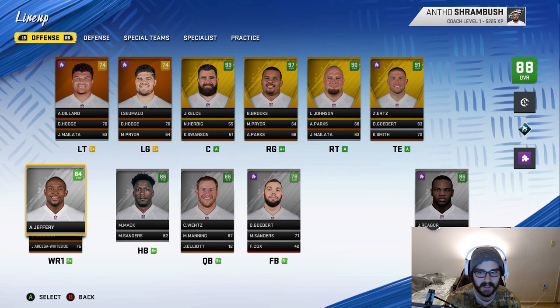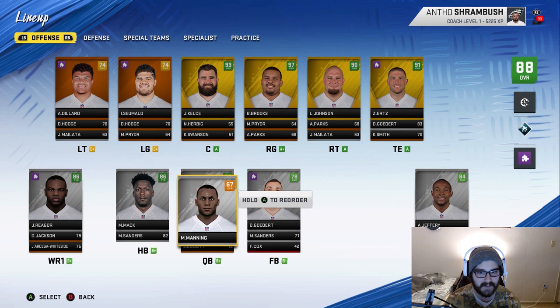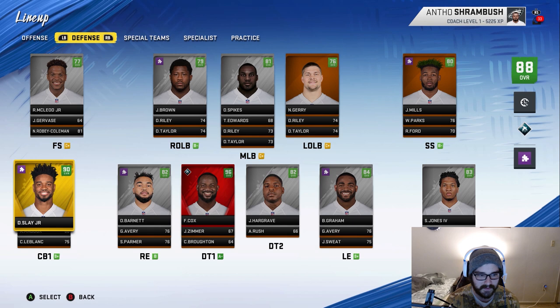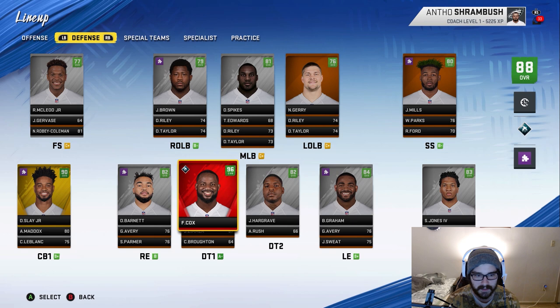Autoprogression has been on this entire time. Jalen Rager is up to an 86, and Carson Wentz is an 86. Manning is at a 67. I didn't go over development traits since we didn't stop at the midseason mark. Damon Spikes only has star development — that's kind of sad, but an 81 overall is certainly not bad. We still have a good young core of players, though a couple of older guys like Brandon Graham are probably going to be off the team shortly.